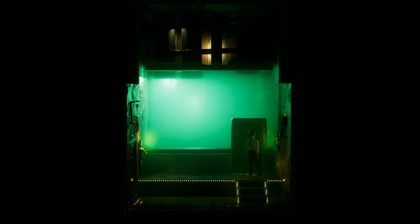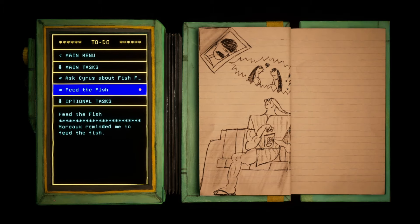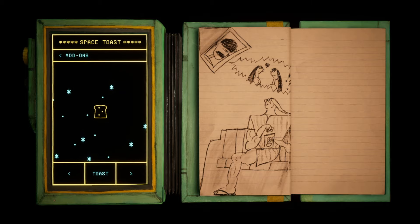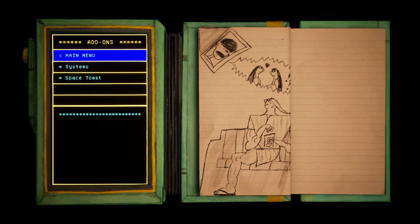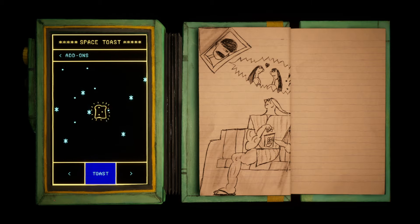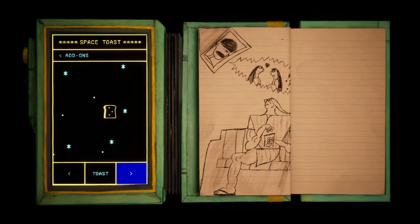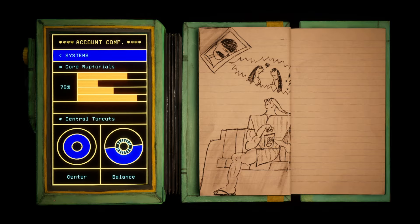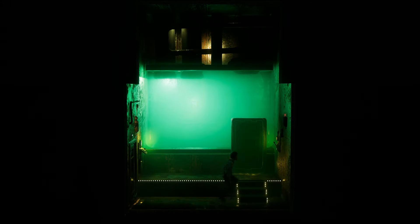Excellent. Now we need to feed the fish. I need to talk to somebody — ask Cyrus. Cy is the guy to ask about fish food. Where is Cyrus? What are add-ons? Space toast. I can go to the right, I can go to the left. What is this? Systems. Oh, look at all this. Let's go back out. Let's go find Cyrus.